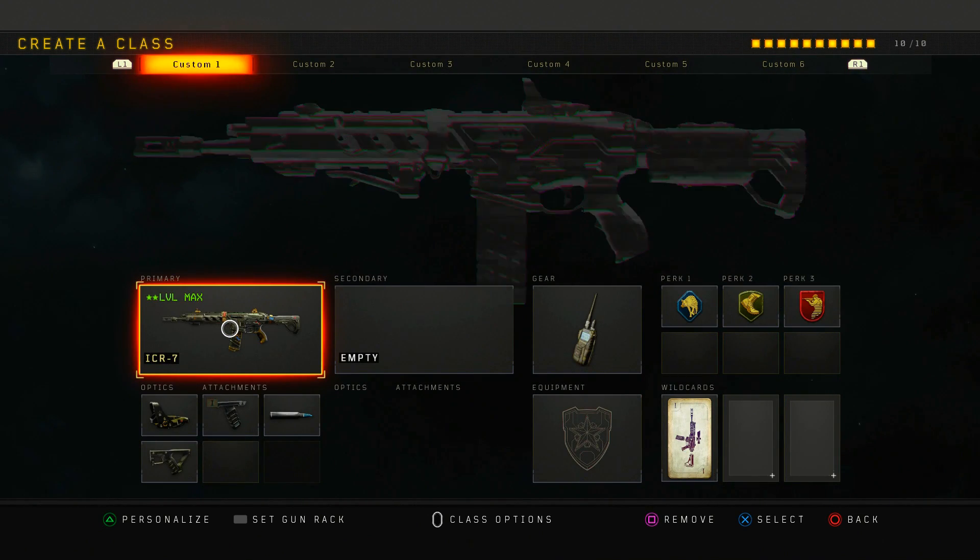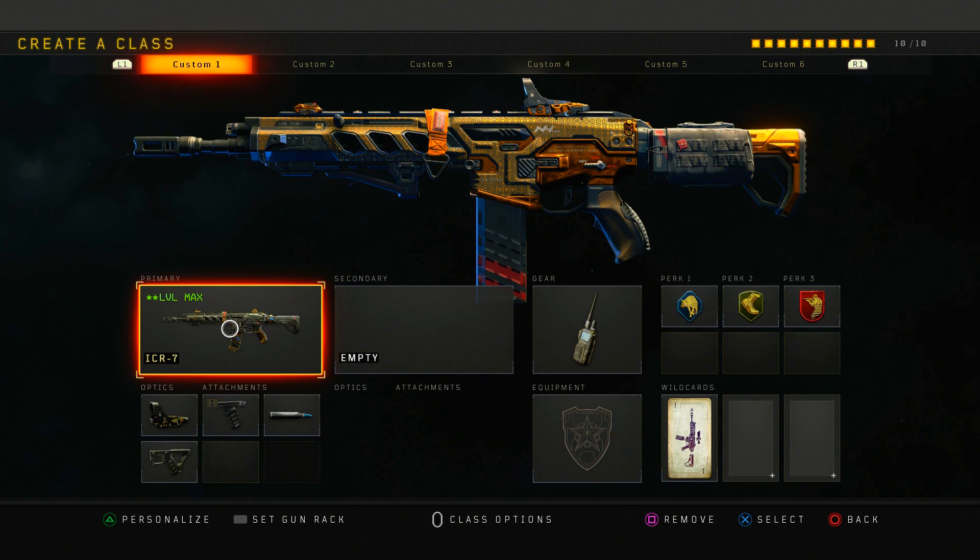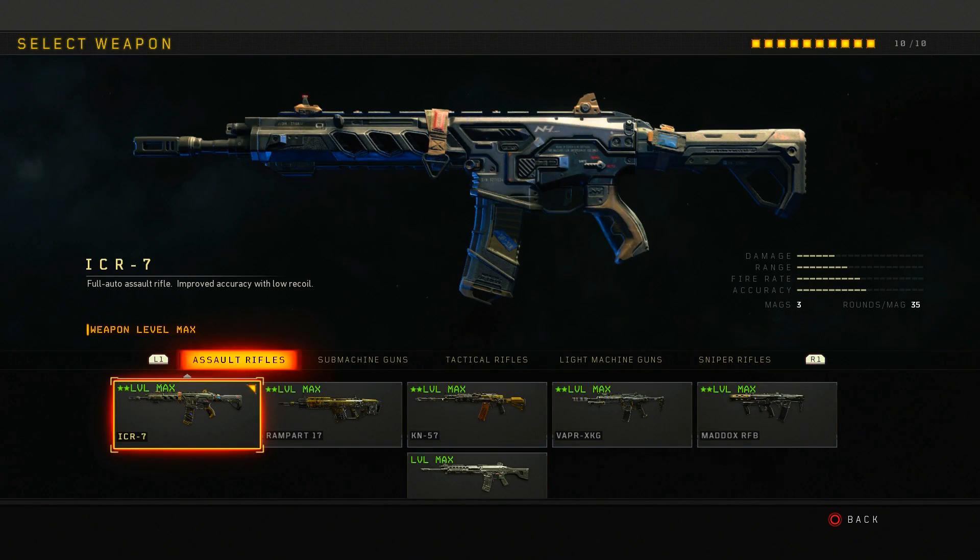Our first class is the ICR, a really good assault rifle. If you're starting the game, use this gun. The stats — damage, range, fire rate, and accuracy — are all pretty balanced, but the ICR is really good with accuracy. It's a mixture of damage, fire rate, and accuracy. It doesn't have a ton of damage, but the fire rate and accuracy are what make this gun. You can hit people from long distance and up close.